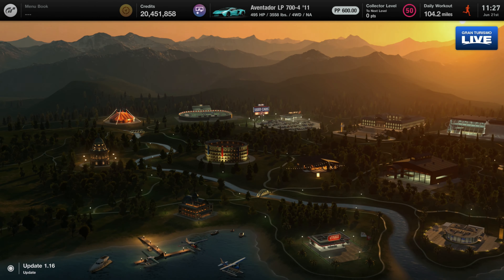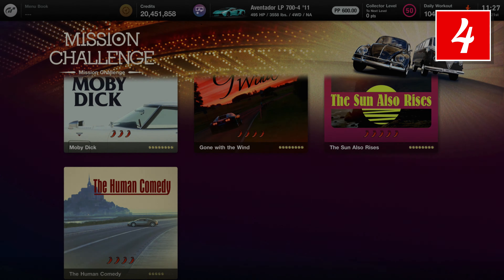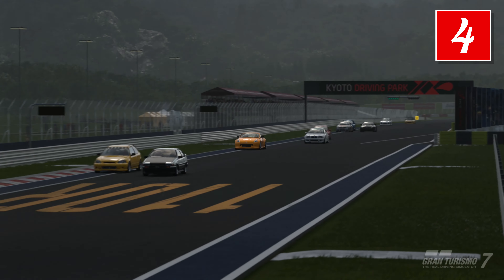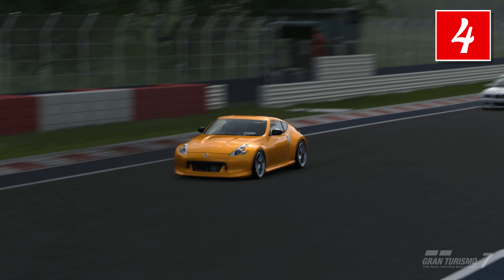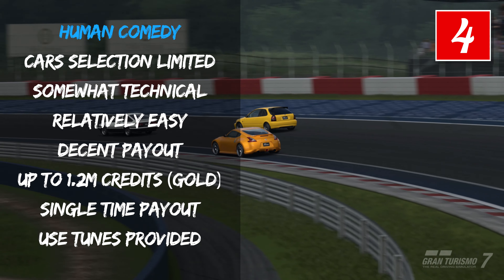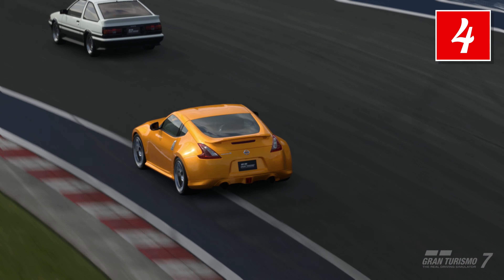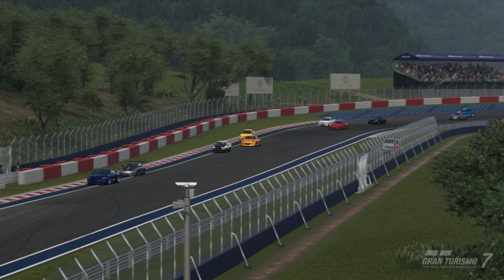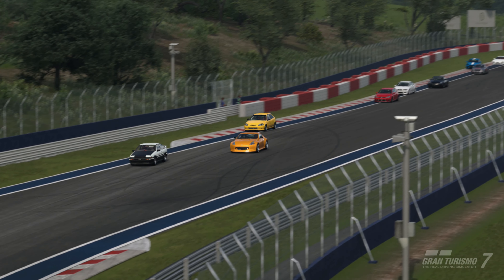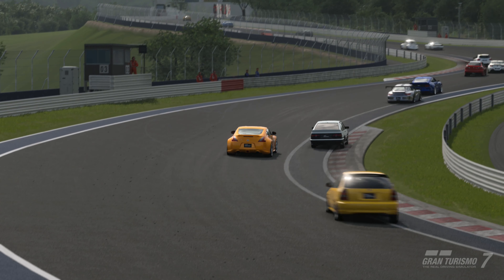Next up: Endurance Races, or the Human Comedy. These one-hour races are relatively easy with the right tune and pay 1.2 million dollars for goal completion as a single time payout. Most of these races can be done with cars you've likely already collected or some cheap purchases. These are located in the mission area of the world map and become available after collector level 23. I've started compiling guides for each of these one-hour races — check out the link above to get a tune, race guide, and an overview of the event to get started.